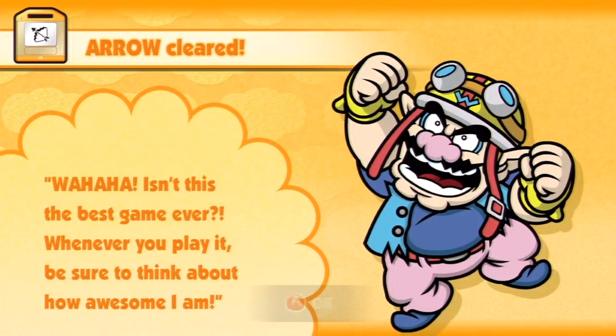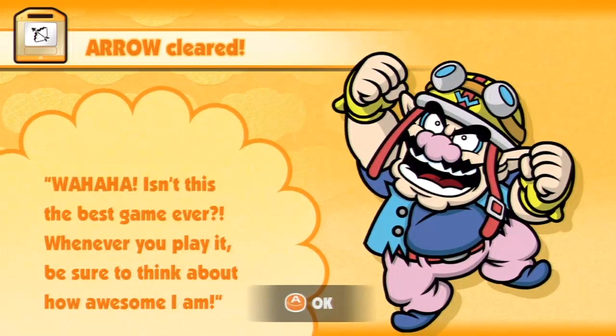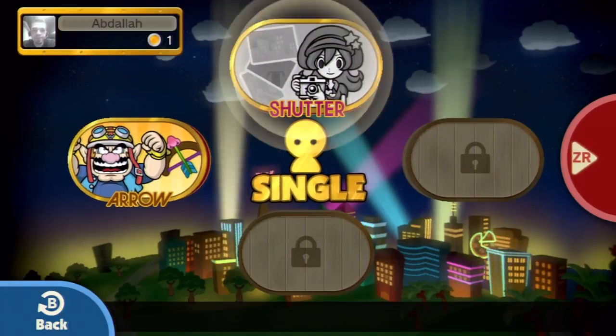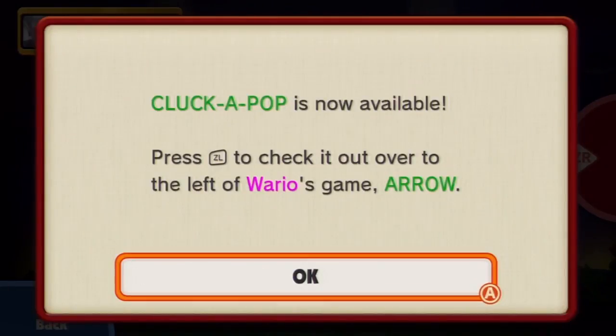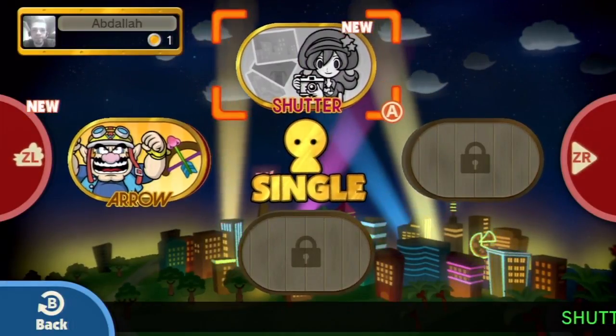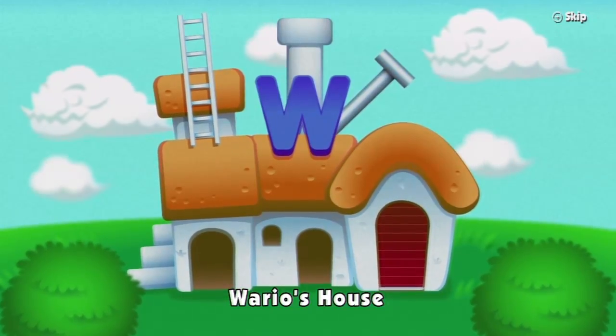Arrow cleared. Isn't this the best game ever? Whenever you play it, be sure to think about how awesome I am. No, Wario. Looks like we unlocked another game — Cluck-a-pop is now available. Press ZL to check it out. Actually, let's play Arrow a couple more times and see if we can get a better score.